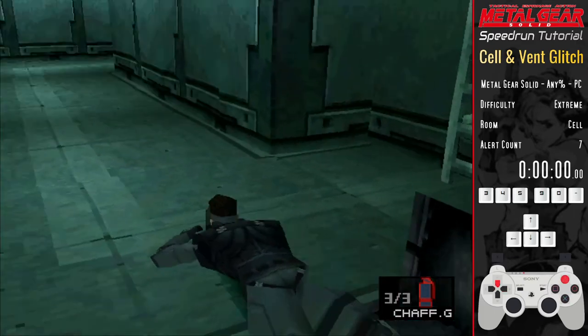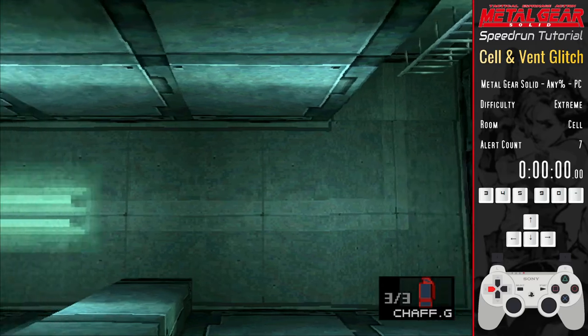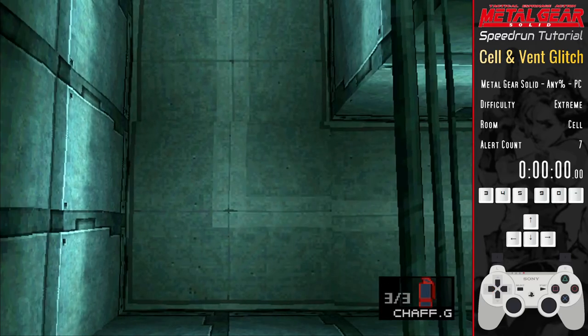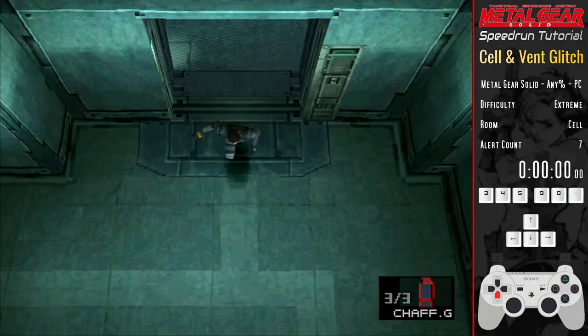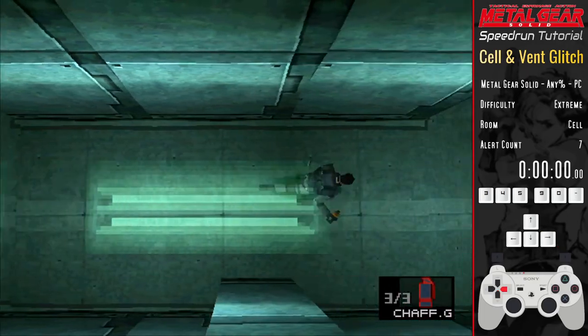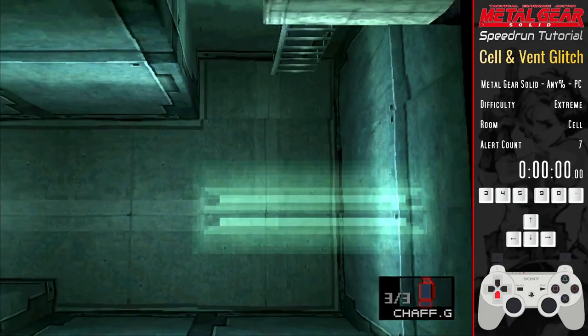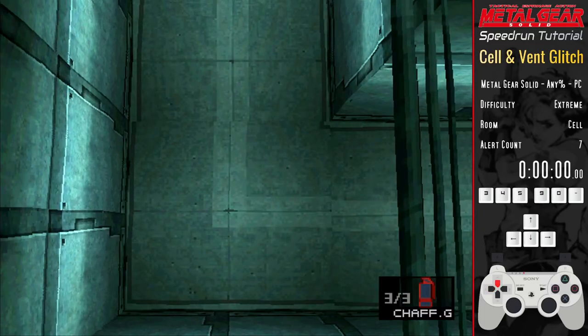For the cell, once you perform the vent glitch the step count is: 2 down, 6 left, 3 up-left, 7 up, and then just go right until you hit the trigger. Performed quickly it looks like this: 1 2 — 1 2 3 4 5 6 — 1 2 3 — 1 2 3 4 5 6 7 8.